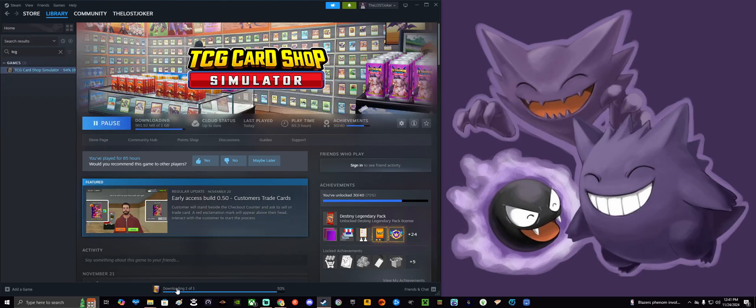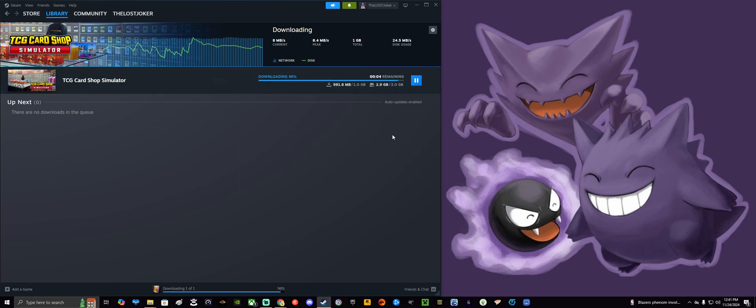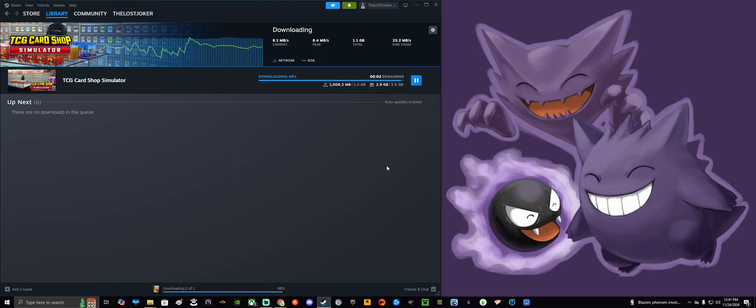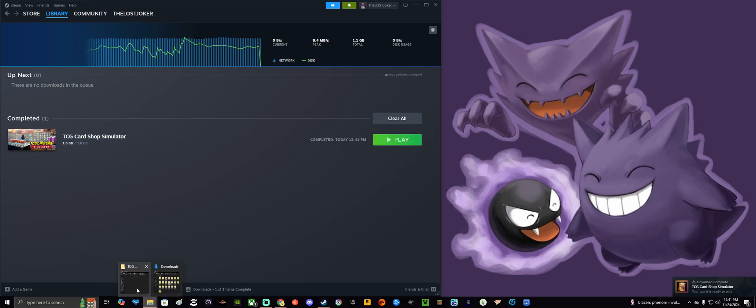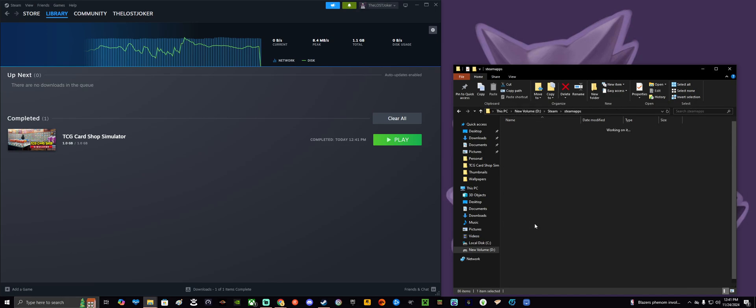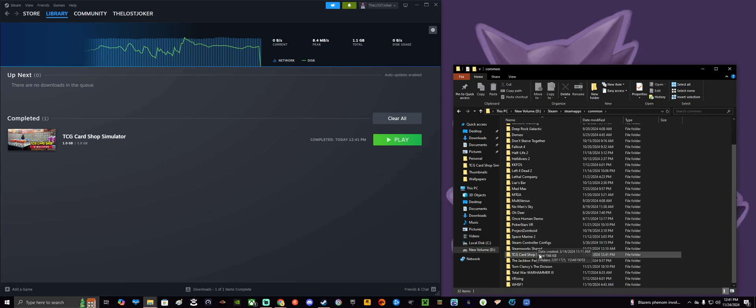It's very easy and straightforward. Step one: install TCG Card Shop Simulator. I'm actually installing a fresh install of it right now — literally five seconds remaining — and it's installed. Now that that's done, I'm going to confirm it's good by opening the file.